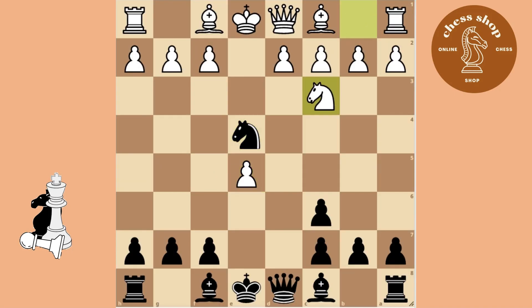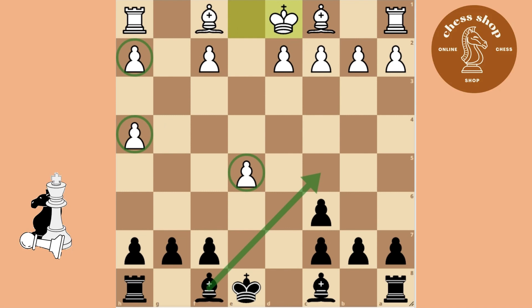If he challenges your Knight immediately, you bring out your Queen to threaten checkmate. Let him take your Queen and take his. Now his King cannot castle anymore, and his Pawn structure is severely damaged.